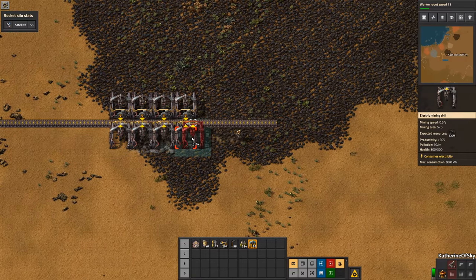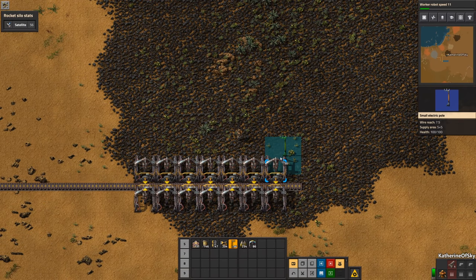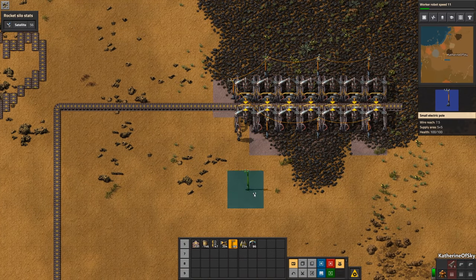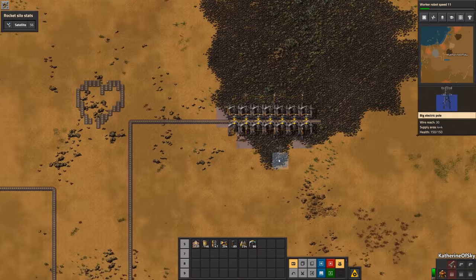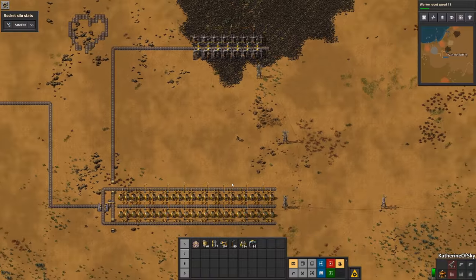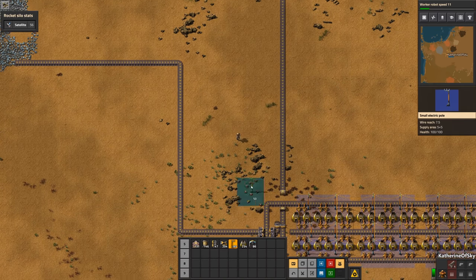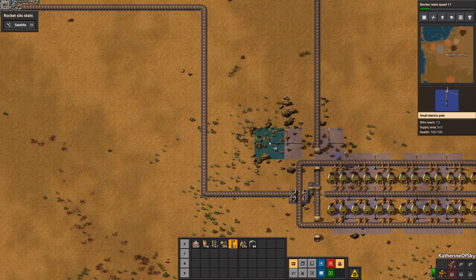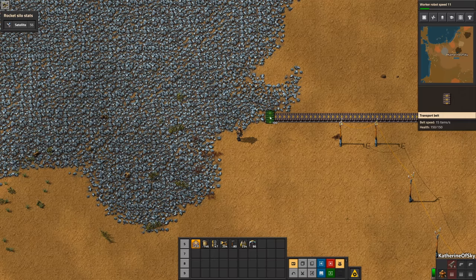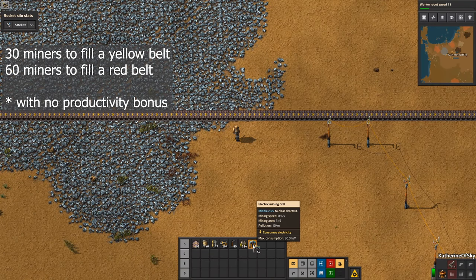Normally when I have enough machinery and product, I just fill an entire belt. Power poles for those as well. The ratio for miners is that you need 30 miners to fill a belt. So we're going to go ahead and try to put down 30 miners. Note that the miners have a five by five area of effect.